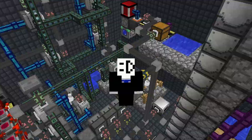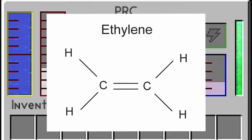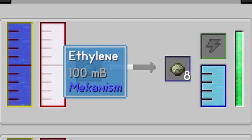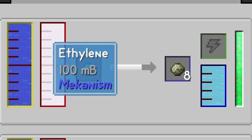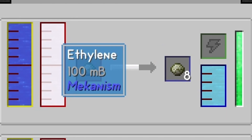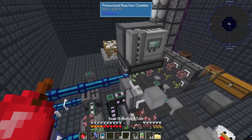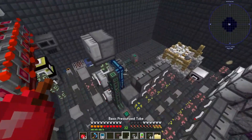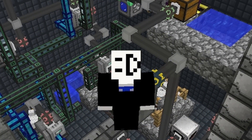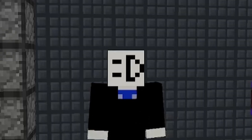But it doesn't end there — this is only the beginning. When you make substrates, you also make a byproduct called ethylene — more specifically, 100 millibuckets of ethylene. And there's a recipe where you basically duplicate substrate by running a piece of substrate into a pressurized reaction chamber with water and 100 millibuckets of ethylene, and you get 8 whole pieces of substrate. So I have to connect this up to another 3 pressurized reaction chambers because of how slow it is to duplicate substrates, and have all the extra oxygen get sent into a gas tank where it gets released. That gives me all the substrate I need, and we now have amber mulch.